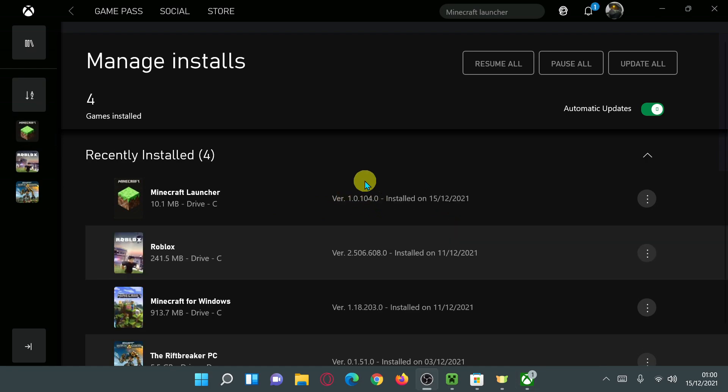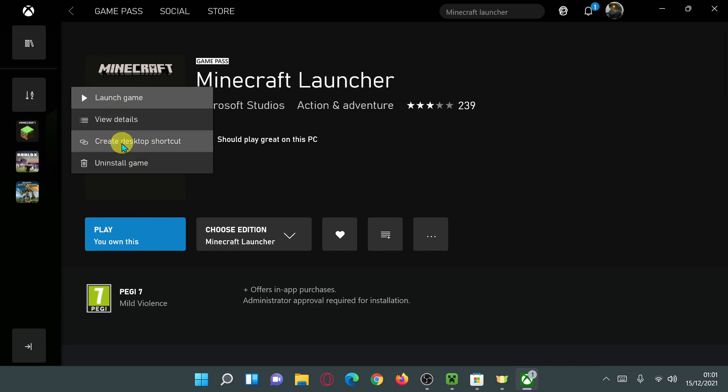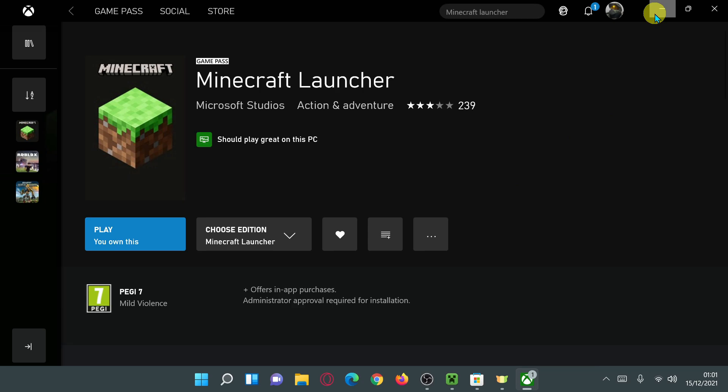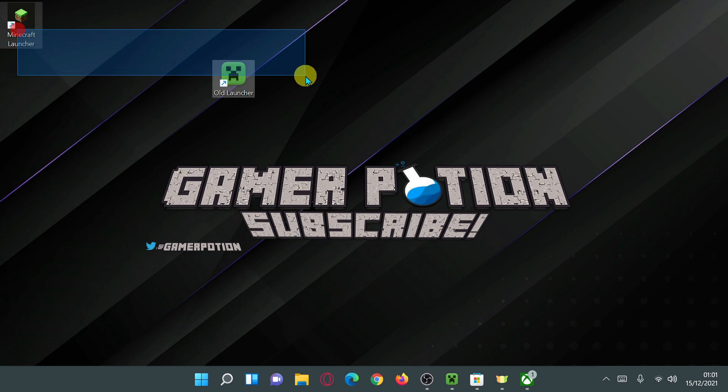It has now finished downloading and installing the new Minecraft launcher. Going back one level, it should now say 'Play' instead of 'Install.' You'll also notice on the left-hand side it has created an icon for the Minecraft launcher. If you want a shortcut on your desktop, right-click on it and click 'Create desktop shortcut.'